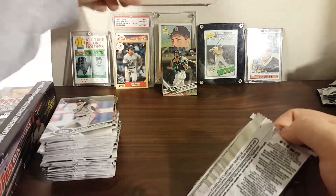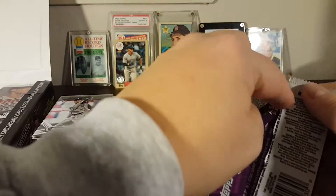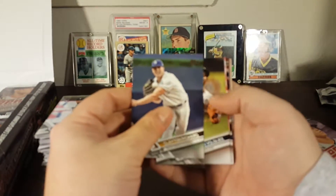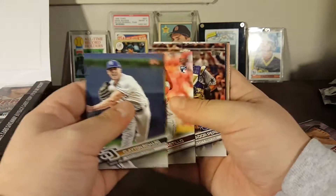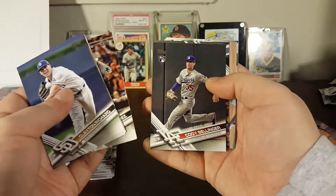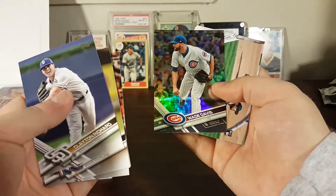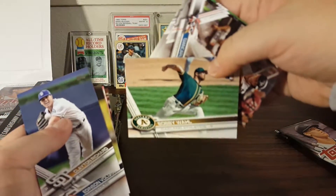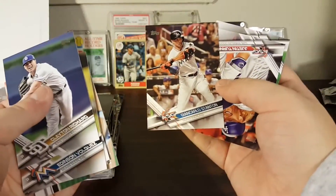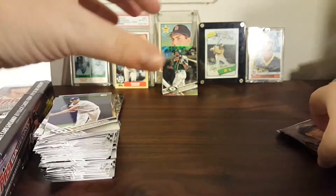Let's put that Judge one up too — that packed in, hold on. Clayton Richard. Edison Volquez, Luis Castillo rookie, Salvador Perez all-star game, Cody Bellinger rookie debut — that's my second Cody Bellinger, it's going in the same pile. Wade Davis rainbow foil, nice. Bobby Wall rookie. Giancarlo Stanton all-star game, Justin Turner all-star game, DJ LeMahieu all-star game — couple more packs.